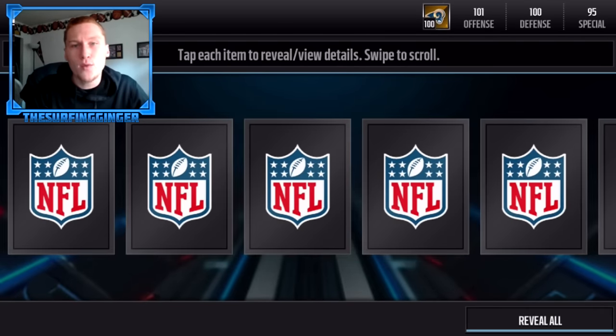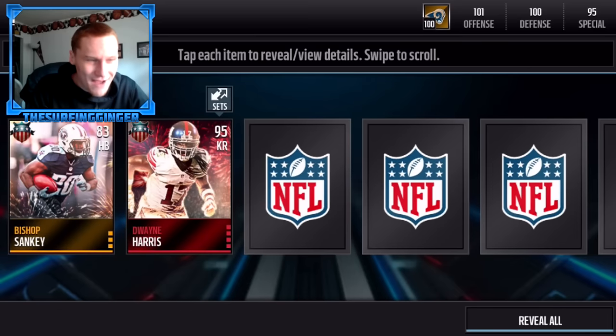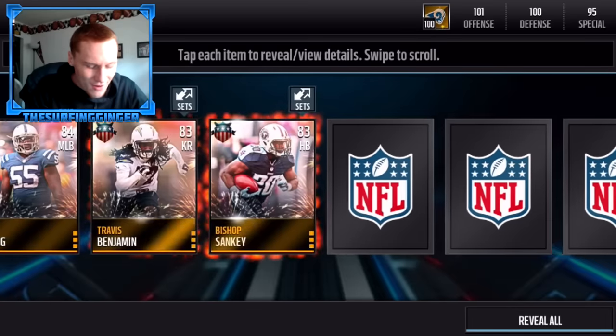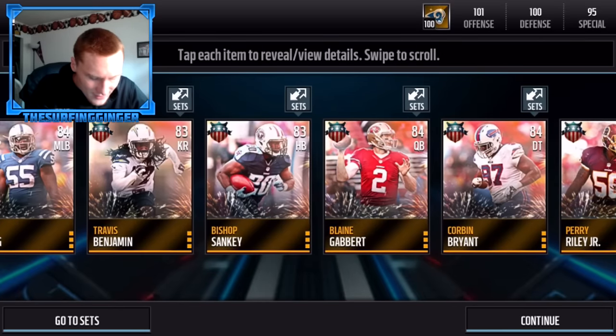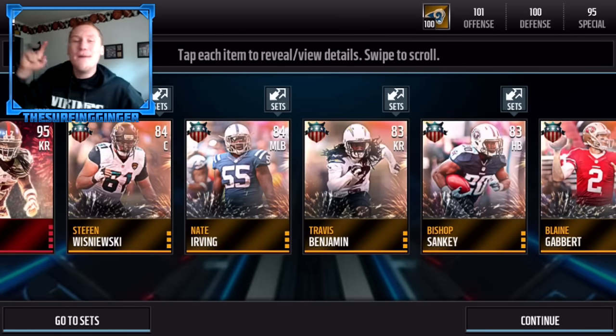Here we are at the second topper — hoping for some elite pulls, we'll take just one. We didn't pull anything great in the first one. Right off the bat another Dwayne Harris — okay, already better than the first topper! Anything else? Looks like we just got one but — wait, Travis Benjamin! I did not even look at that. That's nice, we got Travis Benjamin, I'll take that for sure.